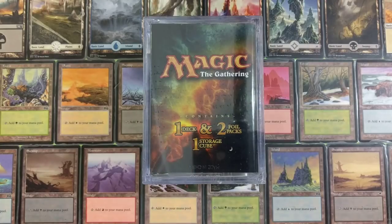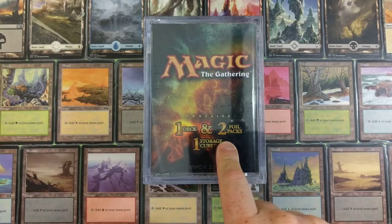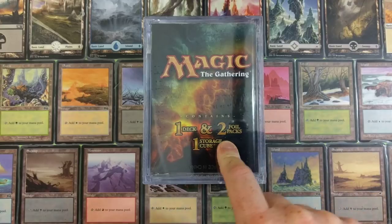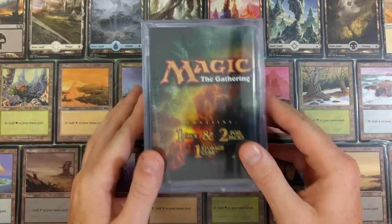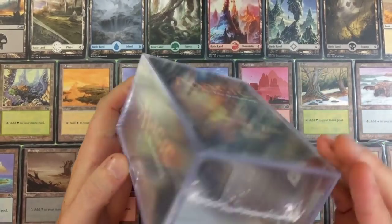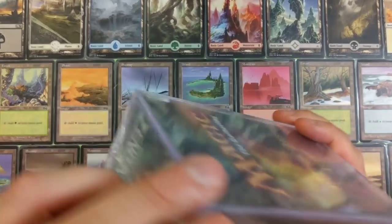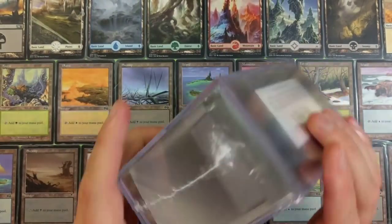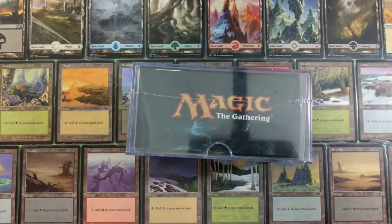We have one more of these storage cubes — you get one deck and two foil packs. That is so deceiving. I noticed this was already shaken up; I did not do this. You can already see inside here. I'm surprised no one bought it. I can clearly see what's inside. There's another packing somewhere — I'm not going to shake it up anymore.